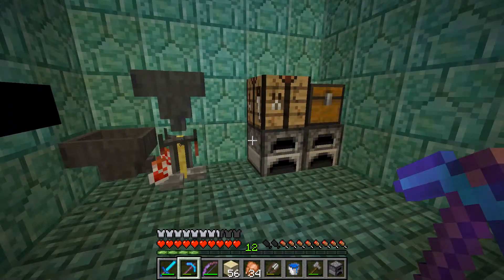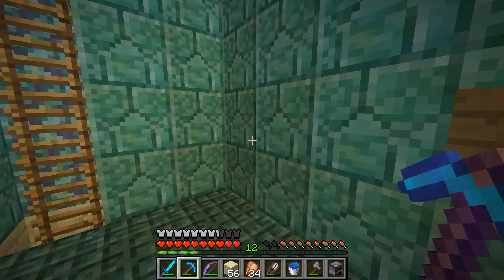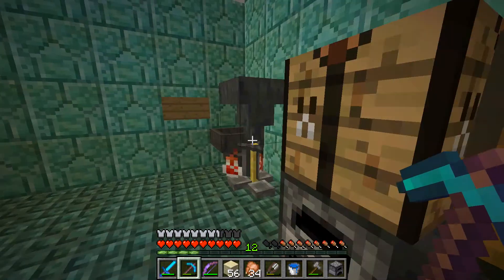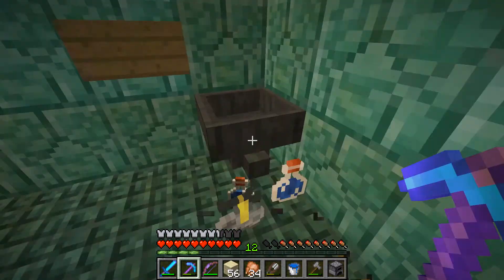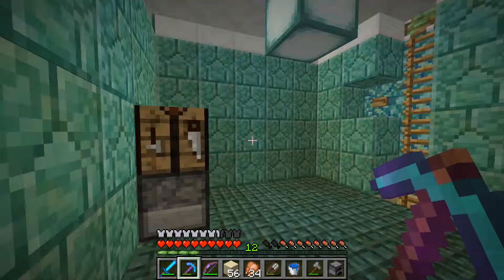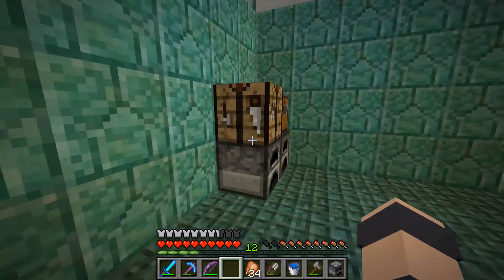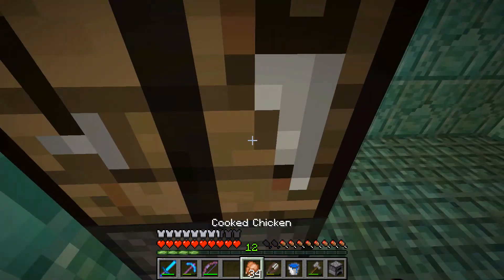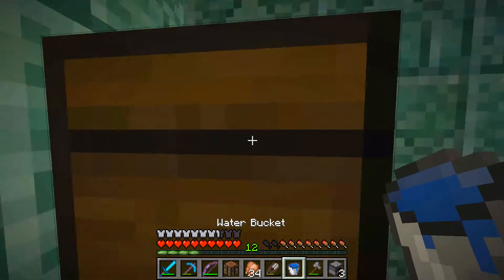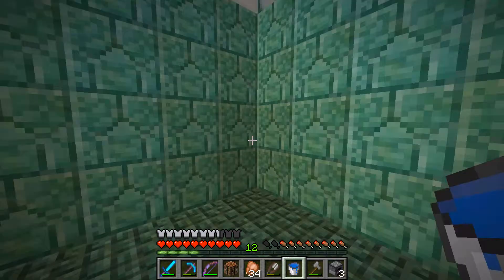This area here doesn't really have much. It has a potion setup which I'll be improving, and then it has some furnaces and chest stuff in it. I'm going to move this stuff. I don't want to break this chest yet because I have no inventory space and it has lots of items in it.